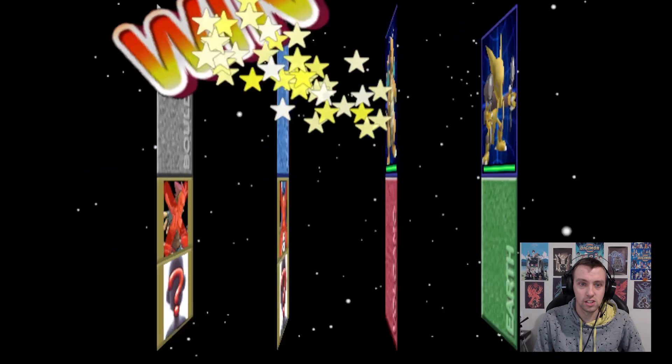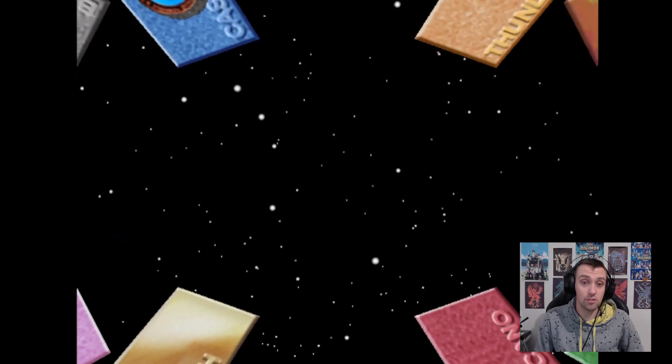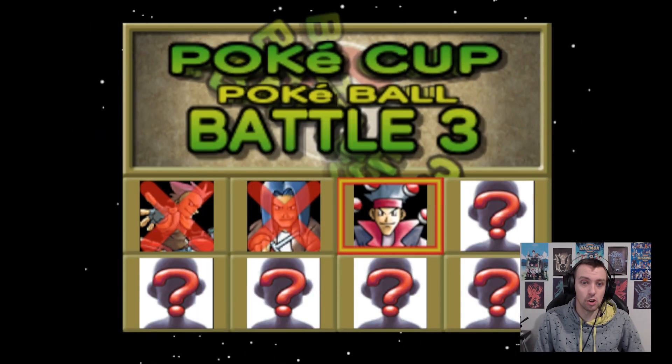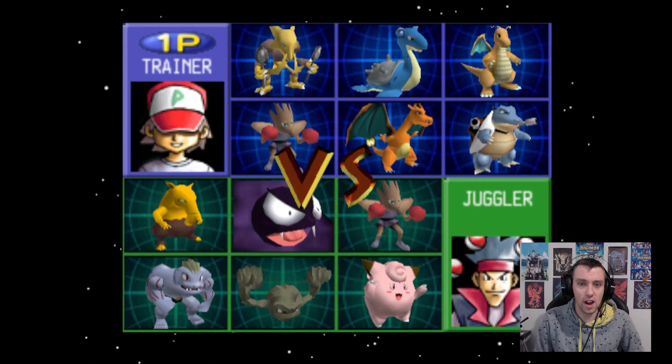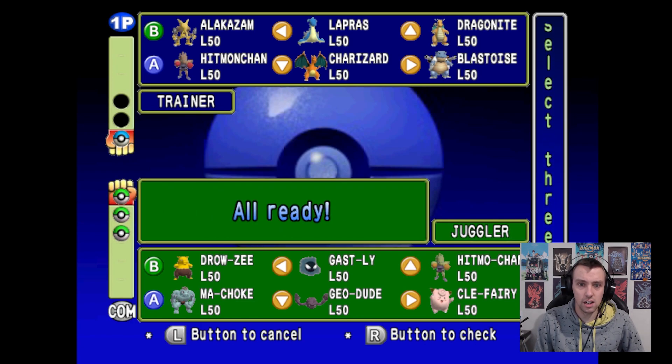That was super effective anyway. Charizard looks so cool in this. Awesome - we should get it perfect again, one of those extra continues. We've killed the rocker! Cascade Badge. Let's go for the Thunder Badge. He's got a Psychic Pokemon and some ground types as well.